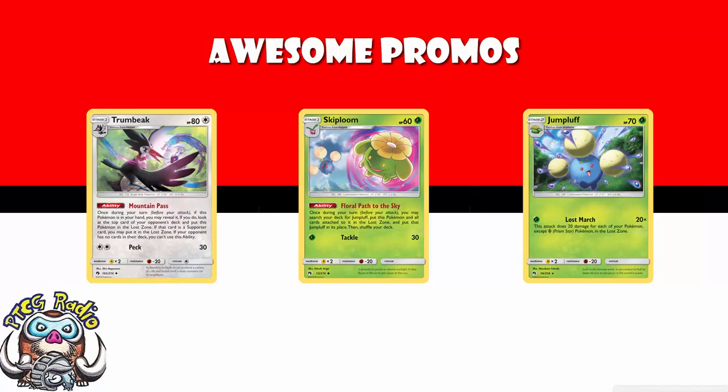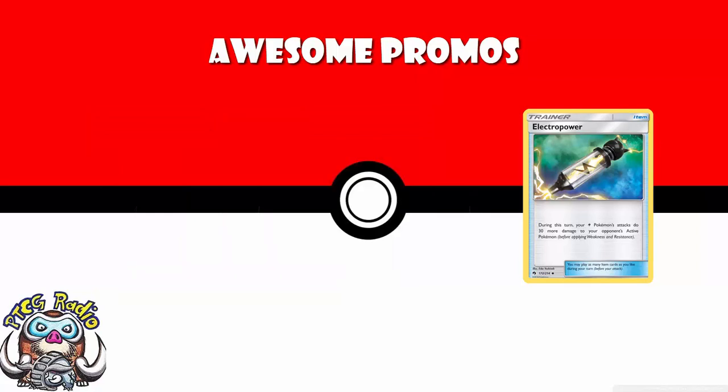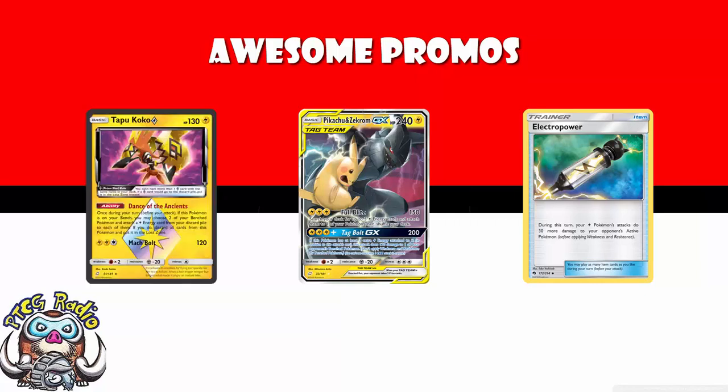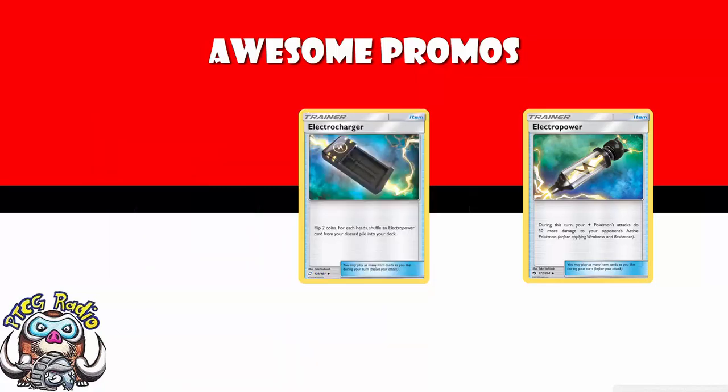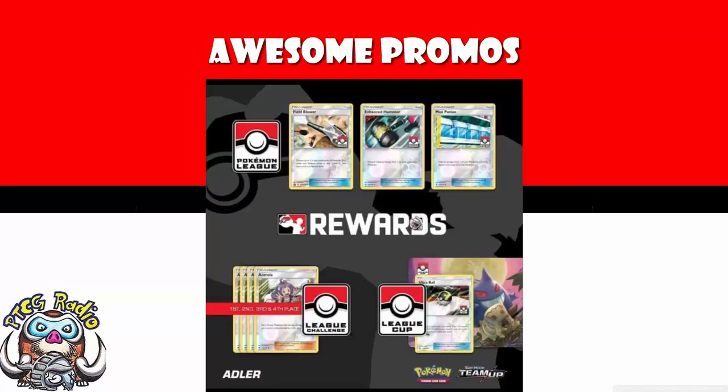And of course Electropower just adds 30 damage to attacks from Lightning Pokémon. I've already mentioned how good Pikachu and Zekrom is, and when you add in other tricks like the Tapu Koko Prism Star and Thunder Mountain, Lightning decks are really, really good at the moment. Electropower is just one reason for it. We actually got Electrocharger just in our most recent set Team Up, which lets you flip two coins and for each head shuffle an Electropower from your discard pile into your deck. We're left with really, really positive impressions of the effort to which Pokémon is going — to say, look, if you're going to go to League, League Cups, League Challenges, we're going to give you everything that you need.